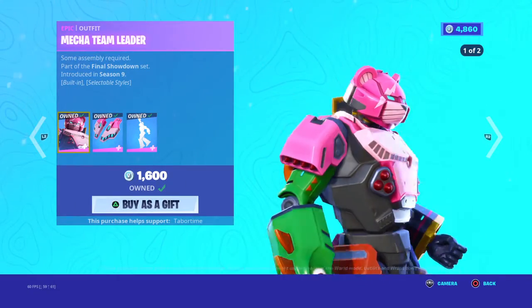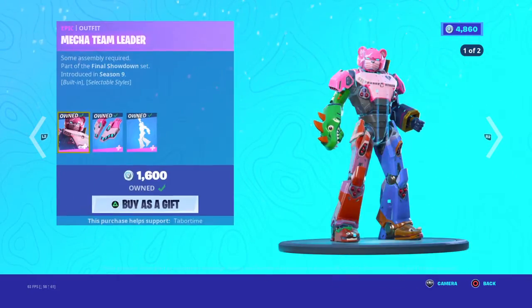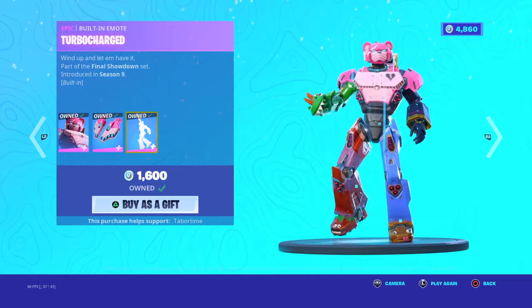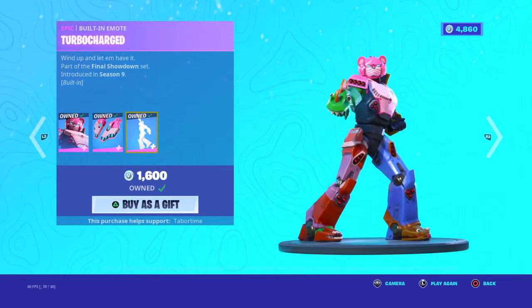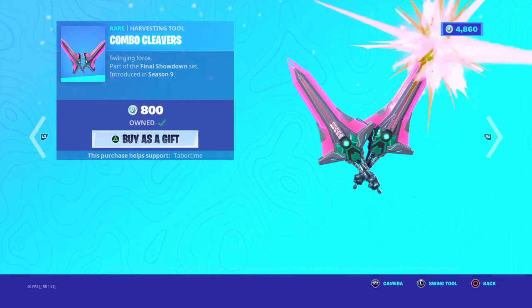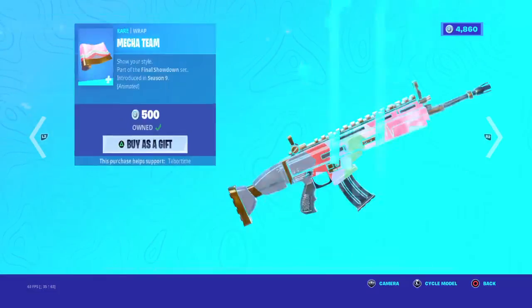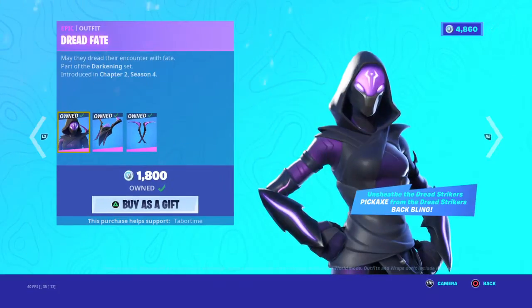We've got Mecha Team Leader with his back bling, edit styles, and the Terrible Charts emote. We also got the Combo Cleaver and the Mecha Team items — my skin is back in the item shop.